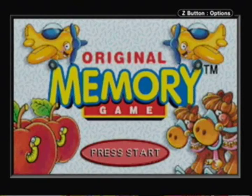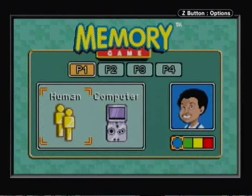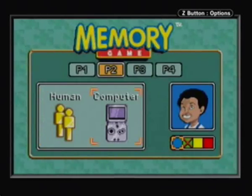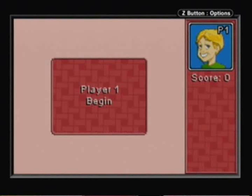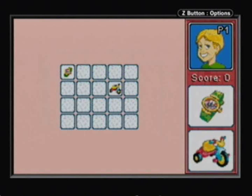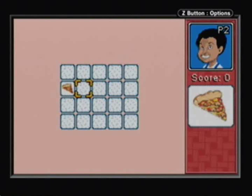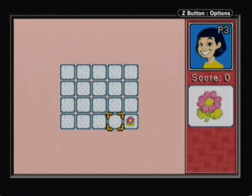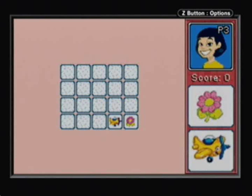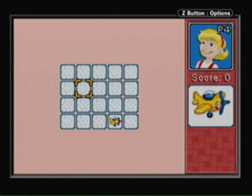All right, now for the game that I suck at — the original memory game. I'm going to be playing with four people as usual. The size of the deck of cards that you use is all up to you — you got three options: 20 cards, 42, and 72. We'll start off with 20 since I'm not very good at this. Okay, we got a watch here and a bike there — let's try to remember that.